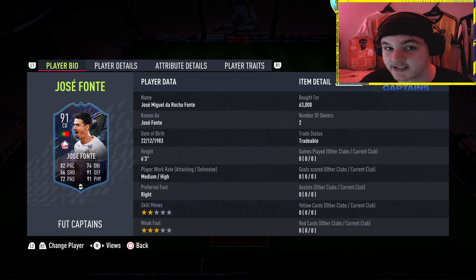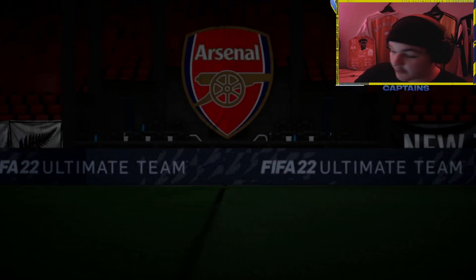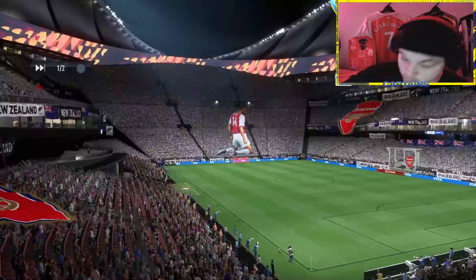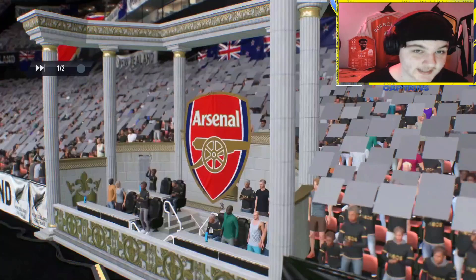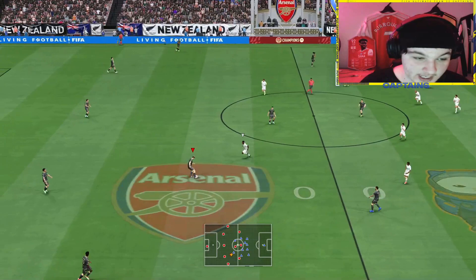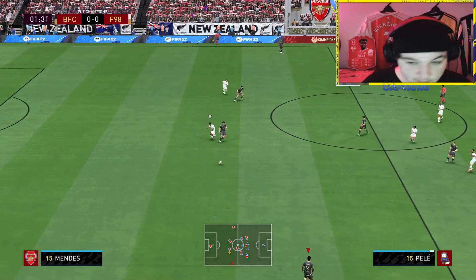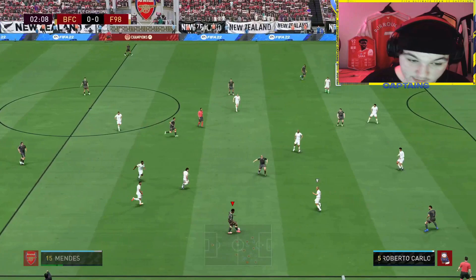We picked him up for 63k and he'll probably settle around 50,000 coins. Let's try him out. Currently at plus-three ELO and three-and-oh. The opponent has a Moments Zidane, Mid Pelé, and Mbappé — that's a more expensive team than mine. The good thing with a centre back review is I don't really have to win. When reviewing a centre back in Fut Champs you're going to be playing top-tier cards, so at least we can test him out to the fullest against some of the best attackers in the game.